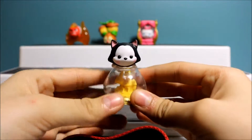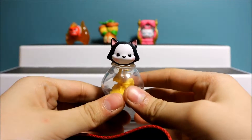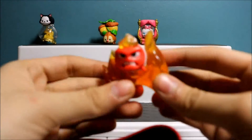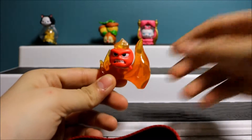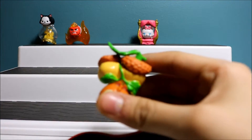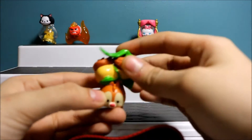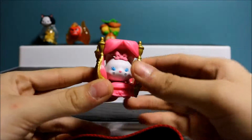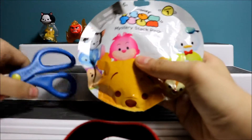Before I open them, I just want to show you the ones I already had. This is Figaro. Next one I have is Anger from the movie Inside Out. This one is Dale — let me check, yeah, Dale from Series 1. And this one is Marie. I think Marie is the cutest one out of Series 1.